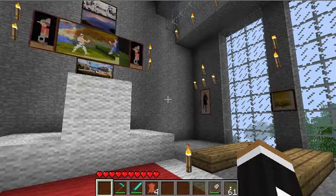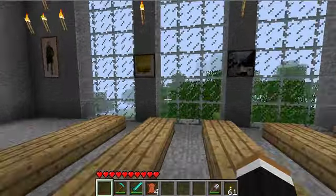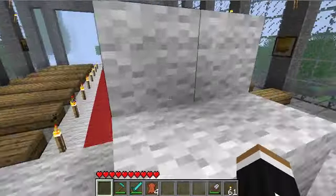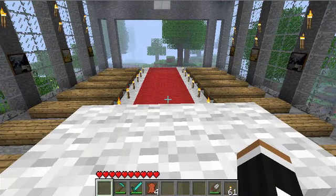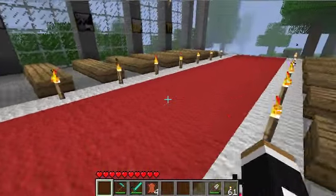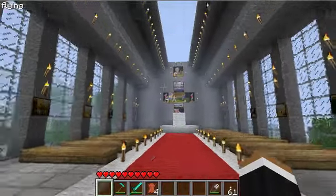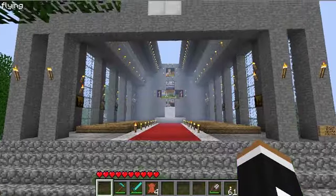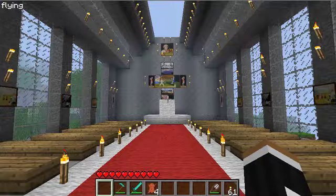Build something creative that catches people's attention. The second step is to make a video on it — this is optional, but you can. I'm going to show your build on this server on video, so you don't really have to make a video, but you can if you want to and make it a video response to this video.